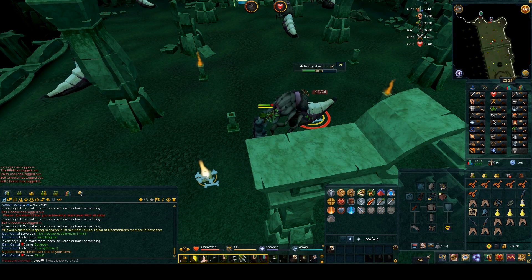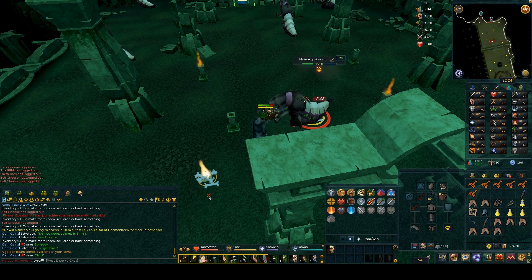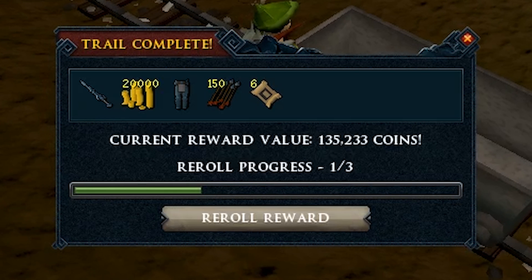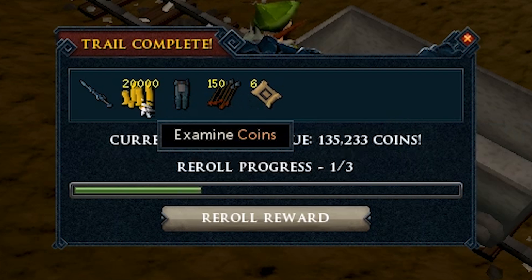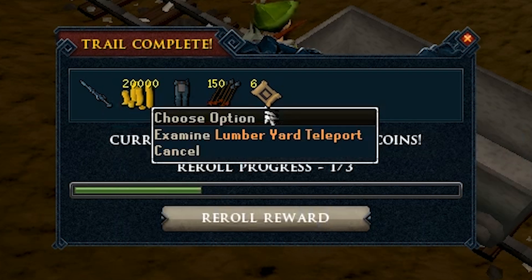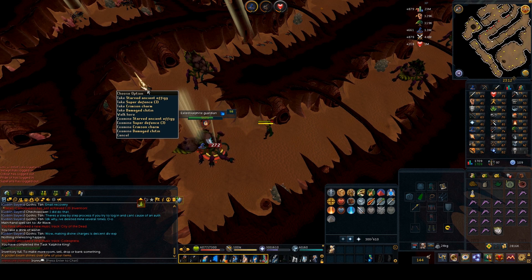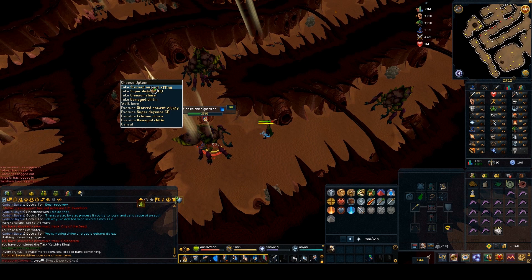I got a clue scroll during Slayer — hoping for another Robin Hood hat. That clue wasn't a Robin Hood hat though, just more alch value items. I got some Lumberyard teleports as well, which are actually quite nice — especially if I have to travel to the sawmill. I also got an Ancient Effigy, which I'm probably never going to be able to complete, but it's a rare drop so I'll keep it.